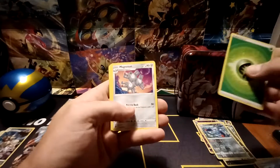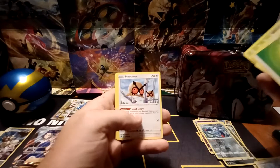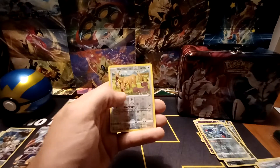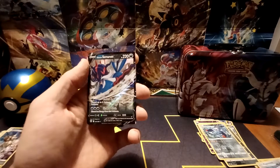Grass-type energy, Magneton, Spicy Seasoned Curry, Hisuian Electrode, Hoothoot, Cricketot, Stantler, Hisuian Quillfish, Scyther, Reverse Hollow of Stantler, and the rare in the pack — a Hisuian Samurott V.